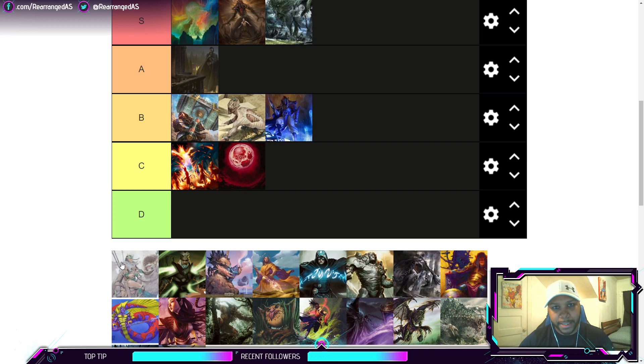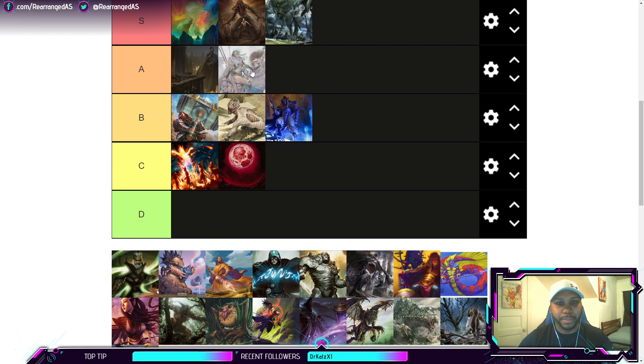The Eladamri's Call toolbox decks are solidly A-tier, but not as strong as the dedicated Primeval Titan decks. The Amulet version can win as early as turn two and is more consistent since it's not trying to be cute — it just plays a Titan and puts it down your throat. That focused approach is exactly what you want in Modern right now. Eladamri's Call is a good deck but not the best, because by nature of being a toolbox deck it is unfocused.